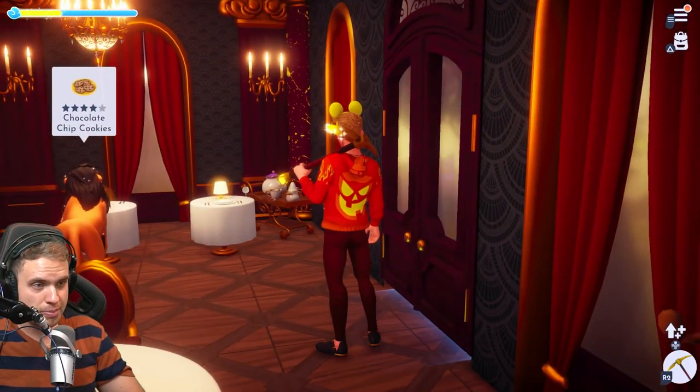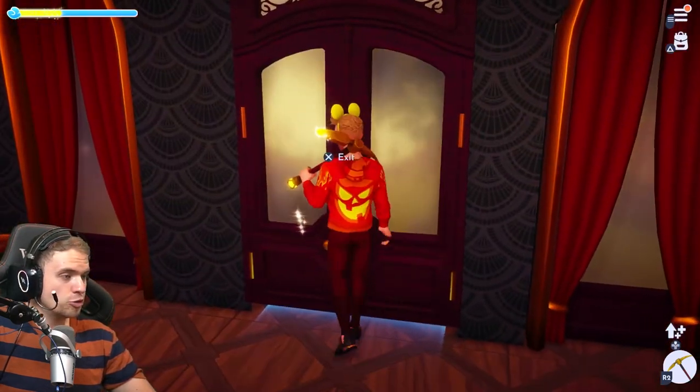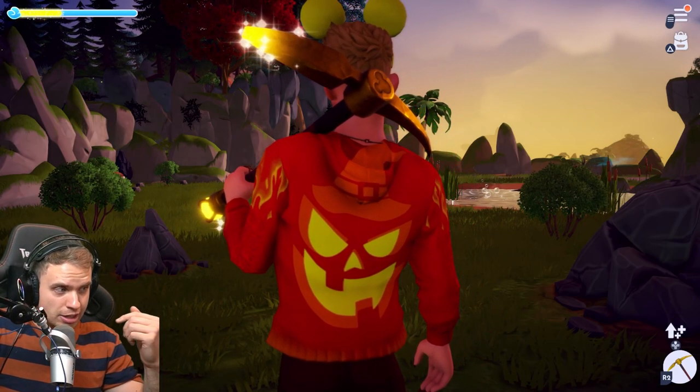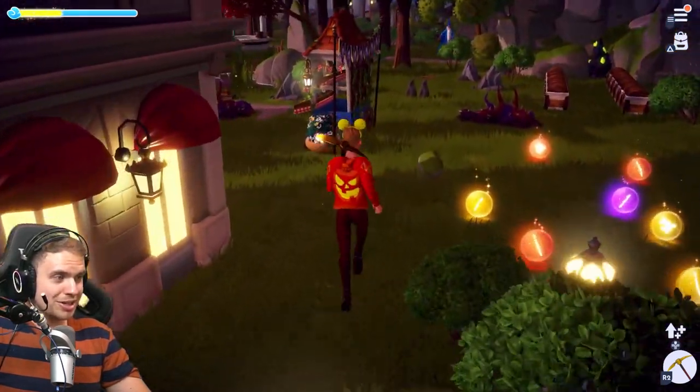So what do you think, guys, would be the recipe for futomaki if it was already in the game? Let's try to speculate. I would assume it's gonna have cucumber, seaweed, rice, and maybe eel if we add eel into the game. That's it — a four-star meal. That's my guess. We'll see. I guess we'll have to wait for the next updates for that item to appear.